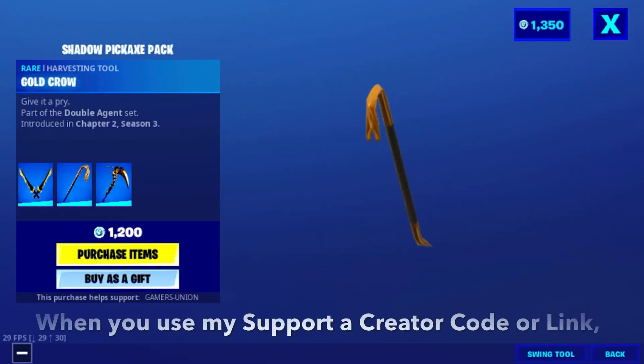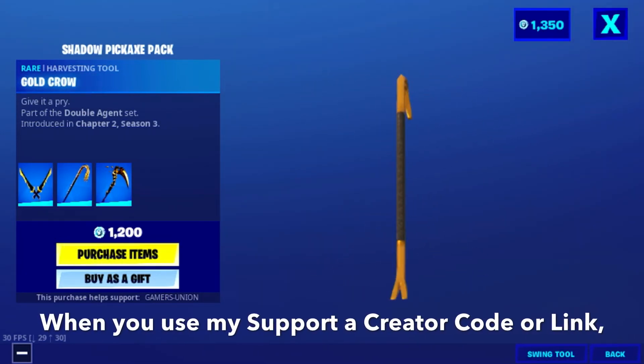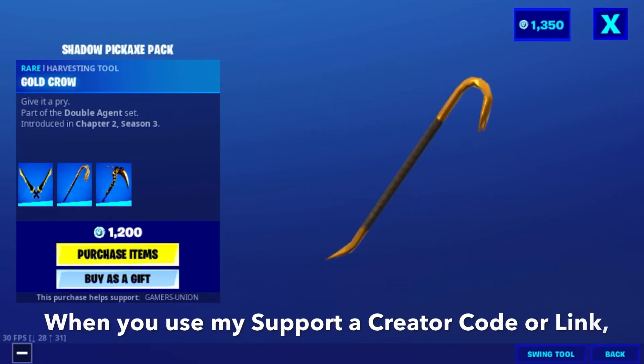Next we have the Gold Crown Pickaxe — give it a play — part of the Double Agent set, introduced in Chapter 2 Season 3.